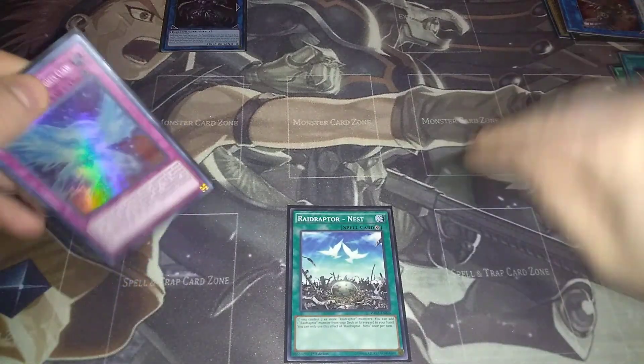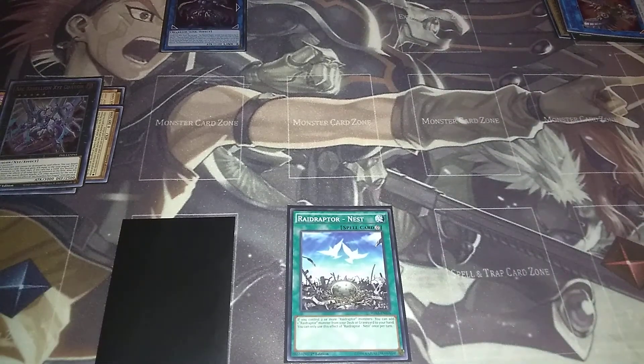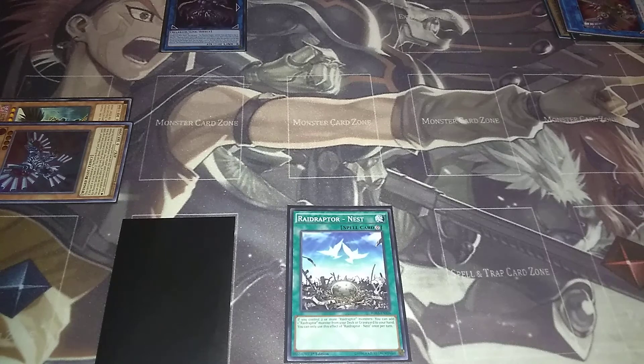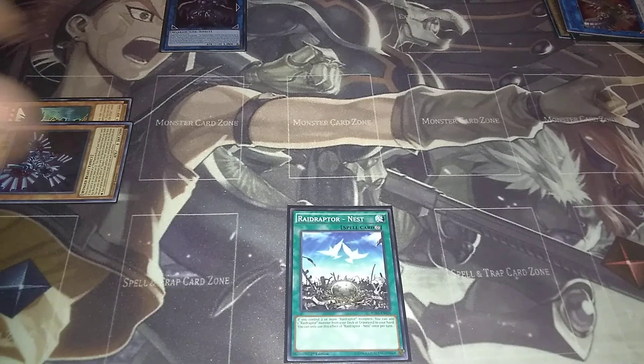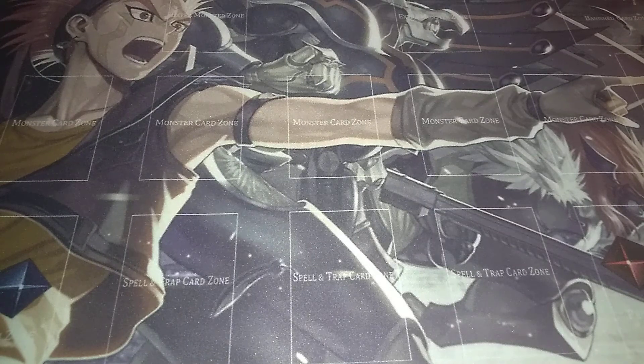That's going to be it — you'll also have a negate here and another negate over here if you'd like. Shade Brigandine can be used for getting a level four, which essentially means you can get Arc Rebellion, Ultimate Falcon, and even Dark Requiem on the field if you play your hand right. I would recommend getting another copy of Phantom Knights Rank Up, because using two of those on the same turn is what lets you get your powerhouses out. That's going to be it for this testing and combo video — I hope you guys enjoyed it. Leave any comments below, I'm always open to criticism. See you guys next time!